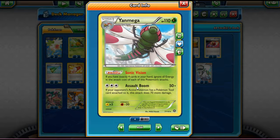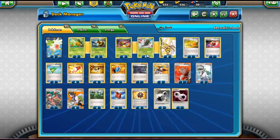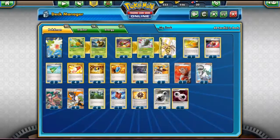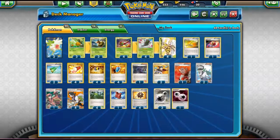Sonic Vision says: if you have four cards in your hand, you ignore all energy in the attack cost of each of this Pokémon's attacks. So basically, if you have a four-card hand, you can do Assault Boom for zero energies, dealing 50 damage — or 120 if that Pokémon has a tool on it. It also works with Yanmega Break's Barrier Break, so you can do 100 or 120 damage for no energies with a four-card hand, which isn't hard to pull off. Yanmega has a weakness to Lightning, but there aren't many strong Lightning cards right now other than Jolteon, Raikou, and Pikachu EX.